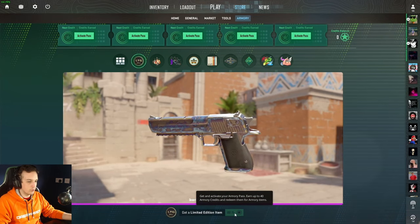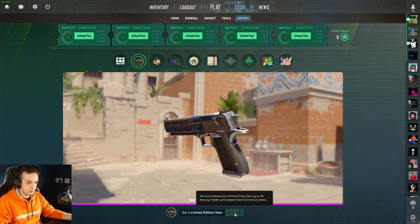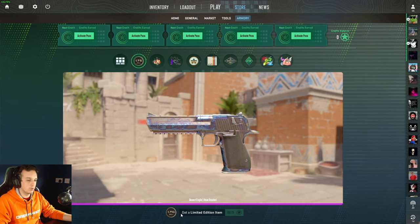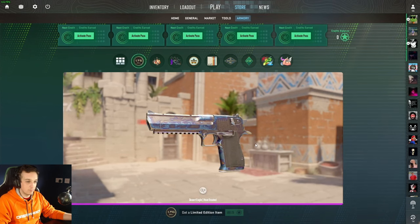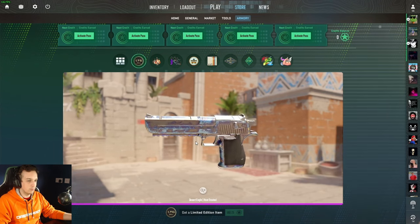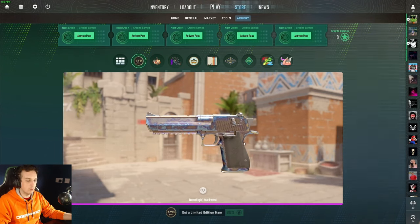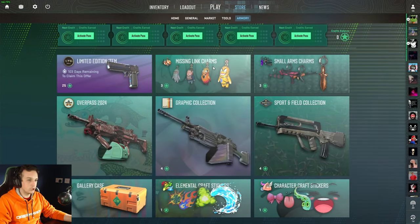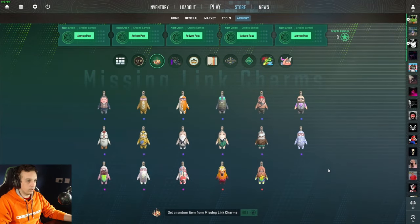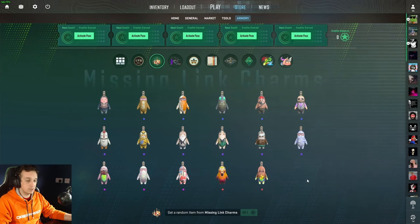We don't know whether there is only one you can activate or maybe one per pass, or if you can just spend all your money on these. I do wonder whether there's gonna be more blue or more amber in it - I guess we'll see as more people open these and sell them on the Steam market. The next thing that has been added is charms. We've got two sets of different charms, and pretty much everything outside of the limited edition skin is basically just like opening cases.